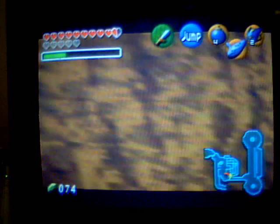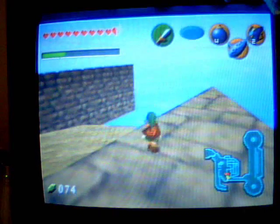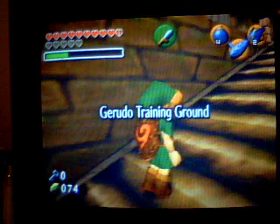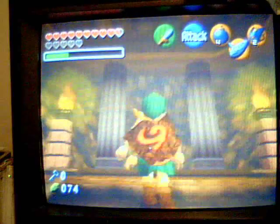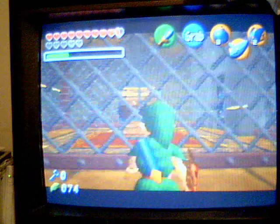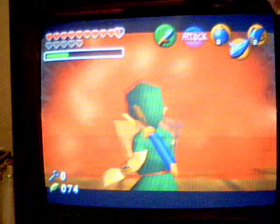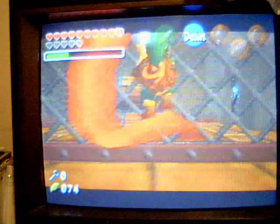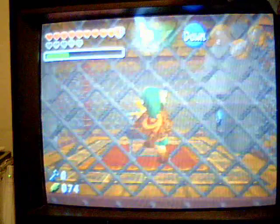There we go, we finally got it guys. Now you see it will look like this as you're falling down, and then you will come over here, and what do you know, there is nothing down there. And then boom — that's how you get into the Gerudo's training ground as a little kid Link. Just to show off one more time, I'm going to do this one more time, just to refresh your memory. Yeah, that was a good refresher.